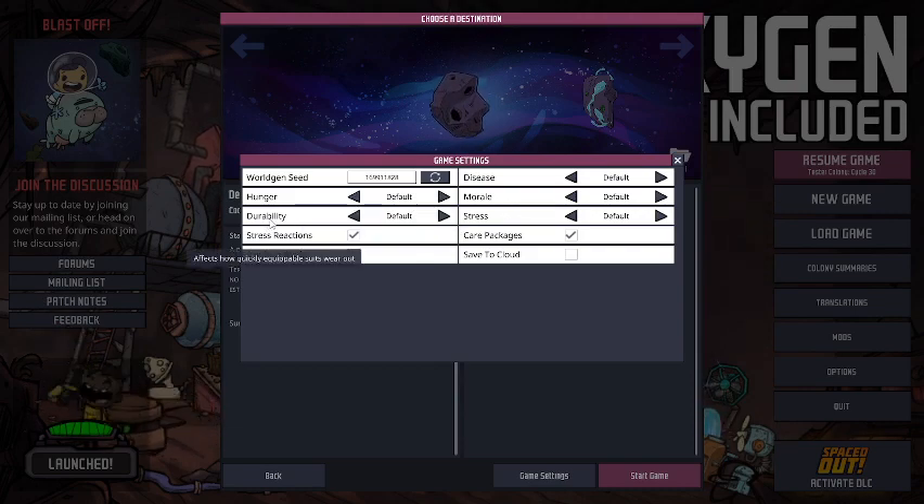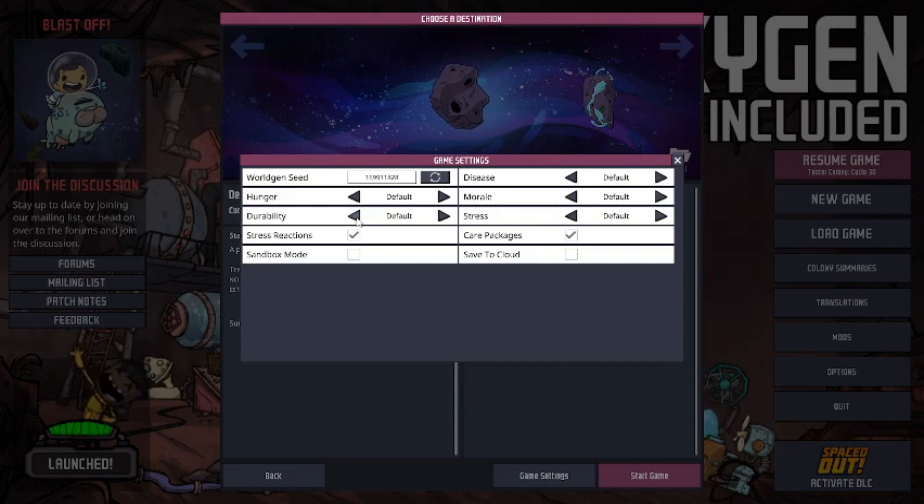For durability, your duplicants will be able to wear suits and masks, and these will wear out over time. This setting affects how quickly they wear out and will need to be repaired. You get stress reactions when your duplicant's stress reaches a high point, at which they react and the stress then falls back down to 60.